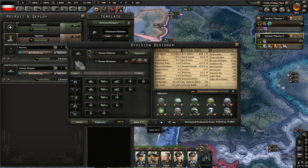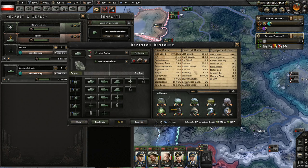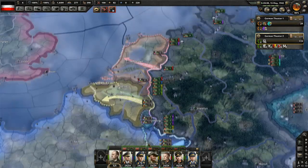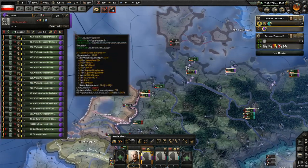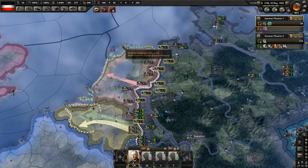I'll switch you to support rocket artillery because I want some rocket artillery. We'll do the same thing with the medium tanks - switch to support rocket artillery. That'll change our equipment needs drastically. We might have to send some people back for training. I just want this army to guard the coasts.